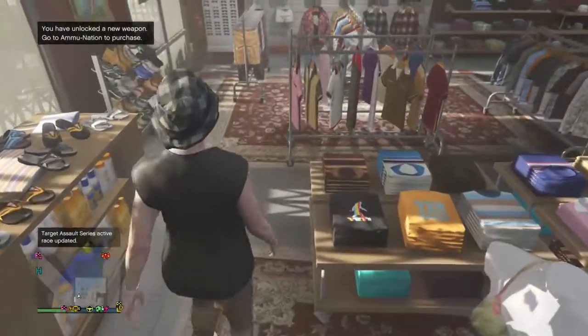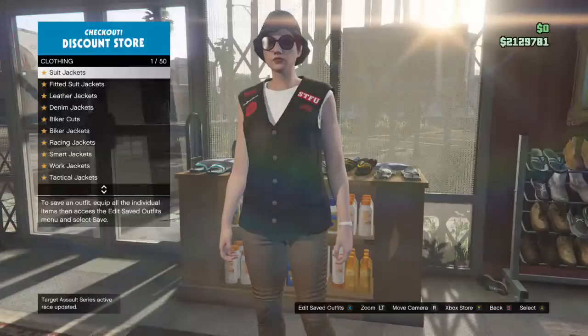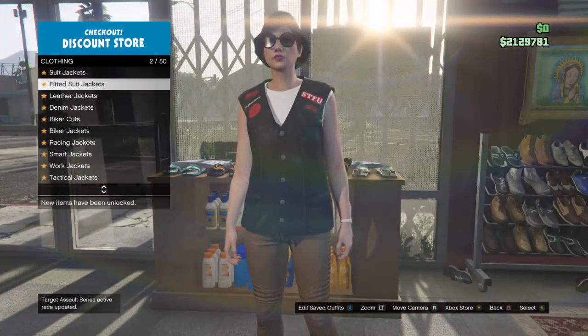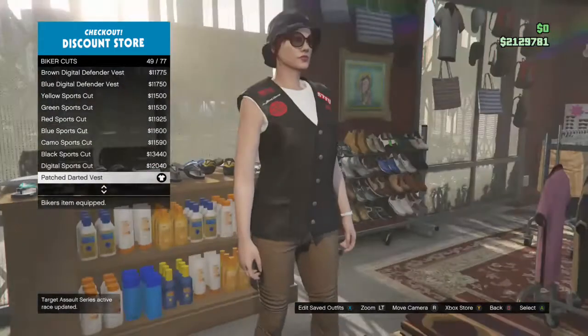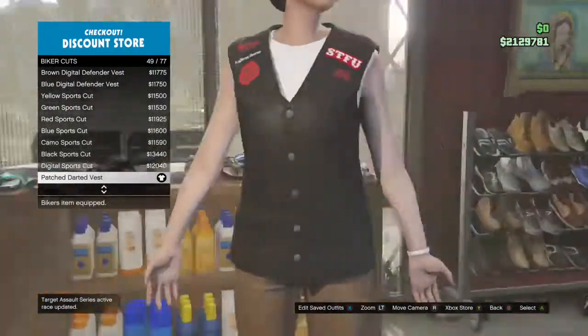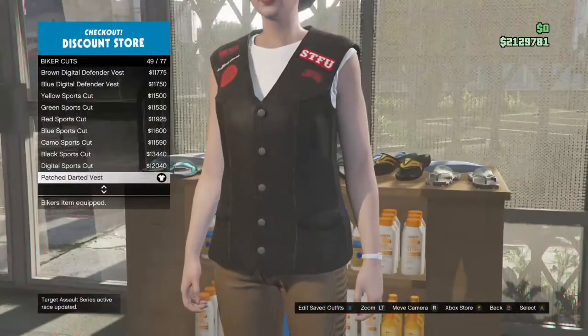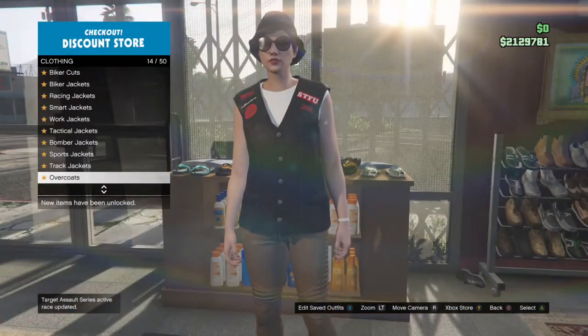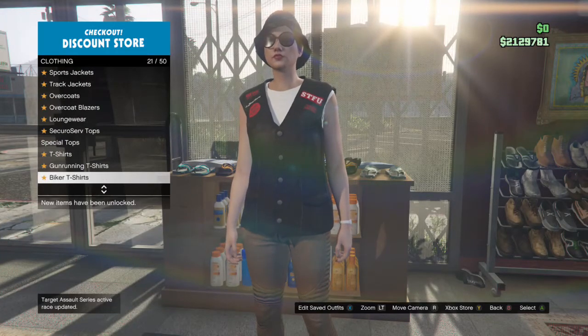So guys, what you want to do is go into the top sections. You want to go to the biker or biker cut section and get the 49th one, which is the patched darted vest. After you do that, you want to go down to tucked t-shirts.